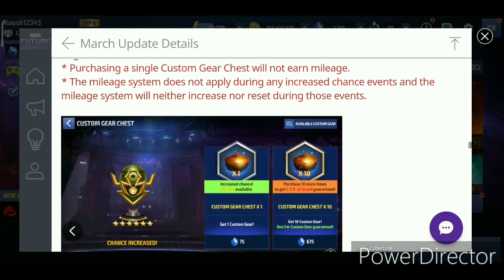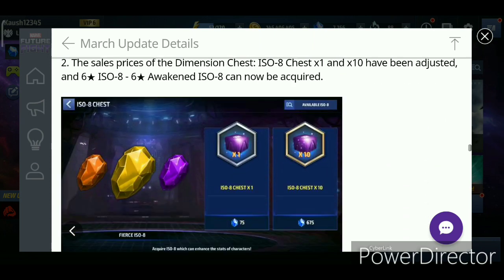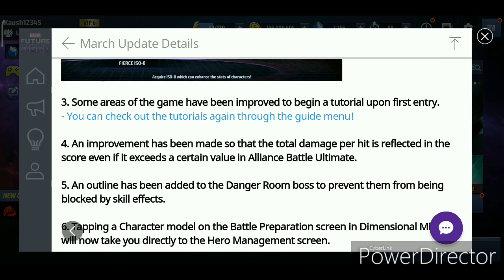Also, if you get the CDP again the pity timer resets, which makes sense. Then we have the six-star Wiccan ISO chest for crystals — good for ISO grinders. Now for ABX, an improvement has been made so that the total damage per hit is reflected in the score, even if it exceeds a certain value in Alliance Battle Ultimate — which should be Alliance Battle Extreme. Good job, Netmarble.